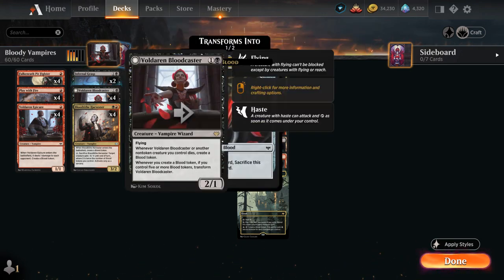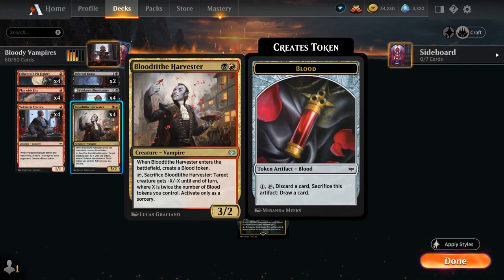Another removal spell in creature form is the Blood Tithe Harvester, a 2-mana 3/2 that when it enters the battlefield creates a Blood token. We can tap and sacrifice the Harvester, and then target creature gets -X/-X until end of turn, where X is twice the number of Blood tokens we control — a nice removal effect stapled onto a creature that can apply a bit of pressure.